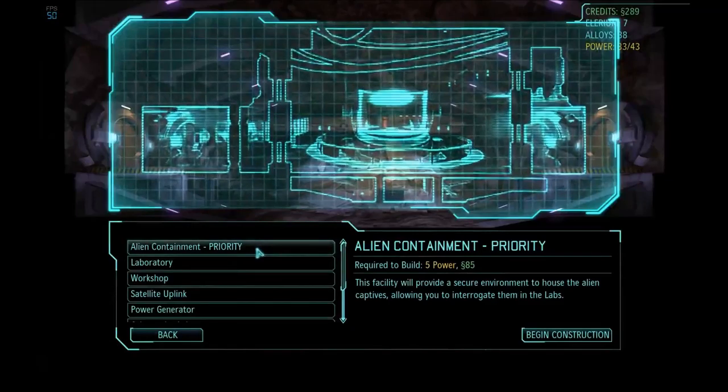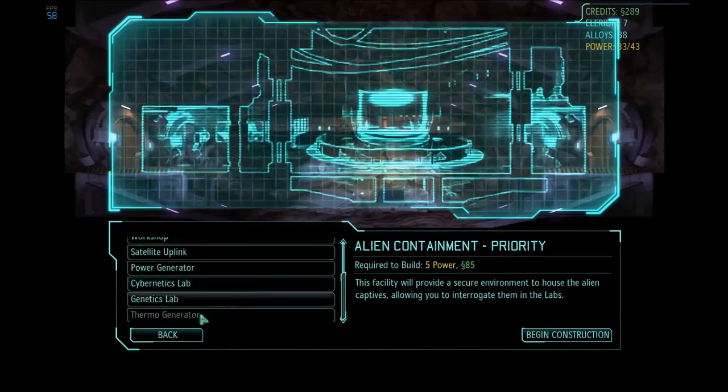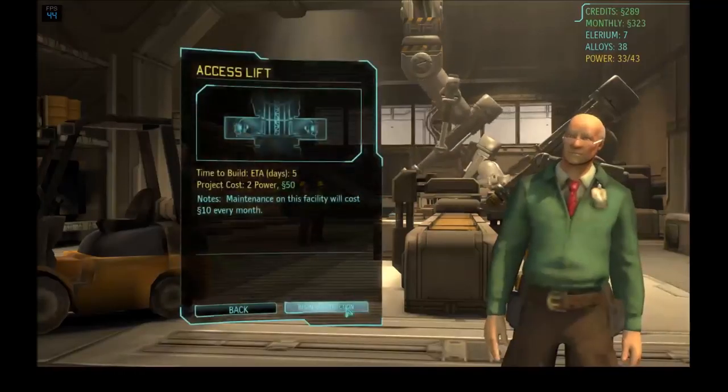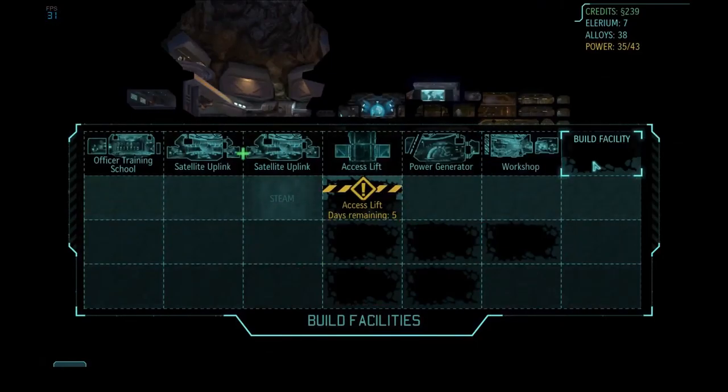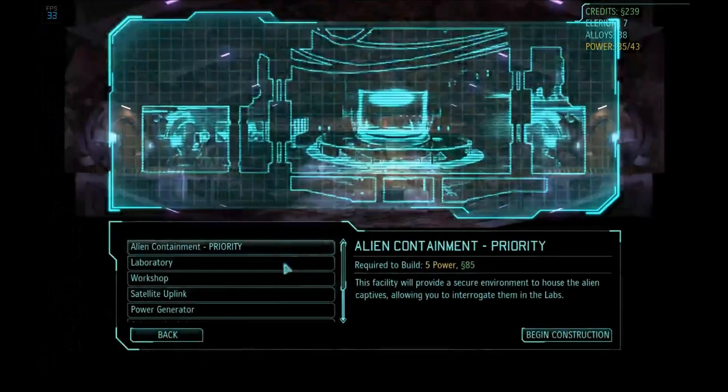With all the money we've got, want to build the elevator shaft down a level just so we have it? That's going to take five days to build. I'm going to build the alien containment facility just because I have to.